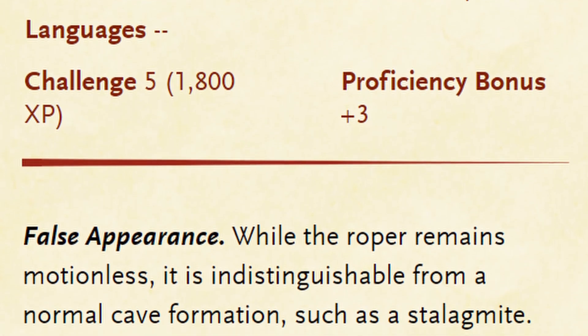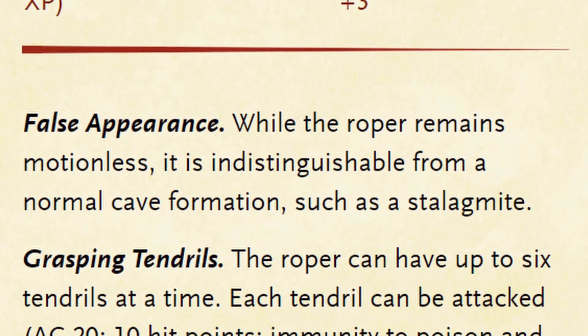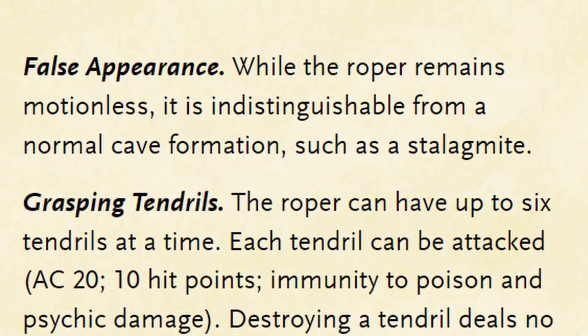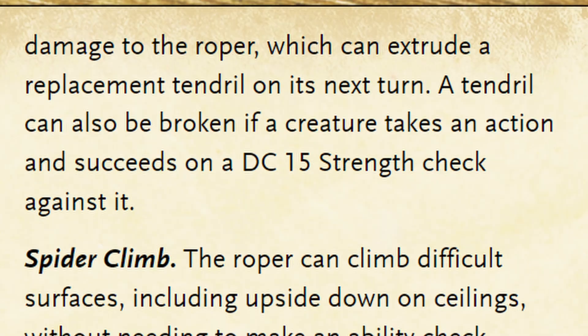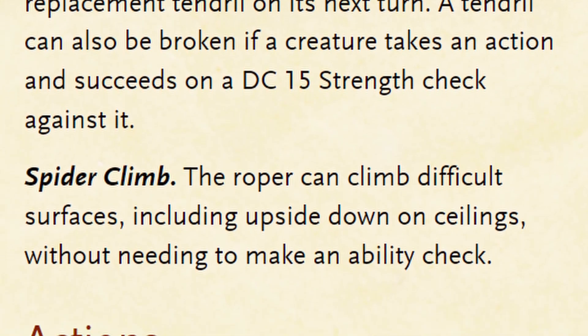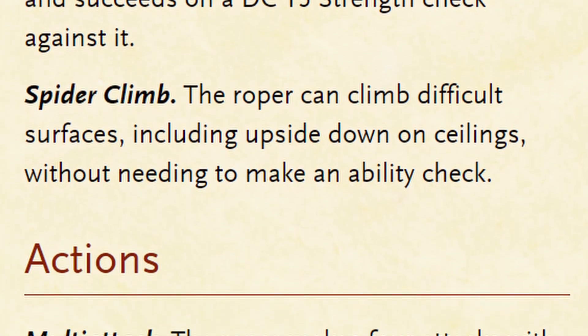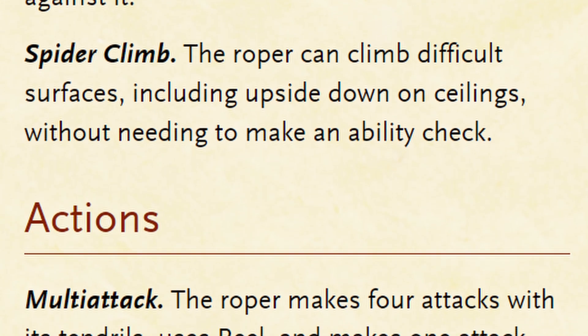They also have the trait grasping tendrils. The Roper starts out with 6 tendrils and can have a maximum of 6 at any one time. Each one can be attacked with an AC of 20 and 10 HP. Destroying a tendril doesn't deal damage to the Roper's overall HP, and the Roper automatically regrows one tendril at the start of their turn. Players can also remove a tendril via a DC 15 strength check.